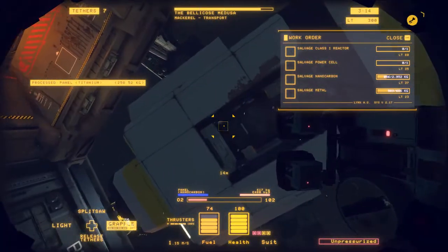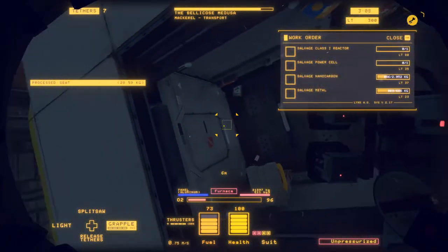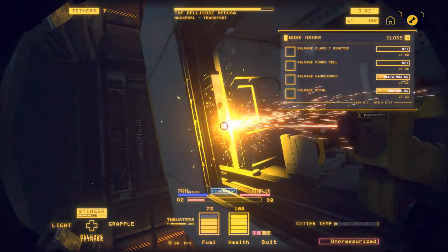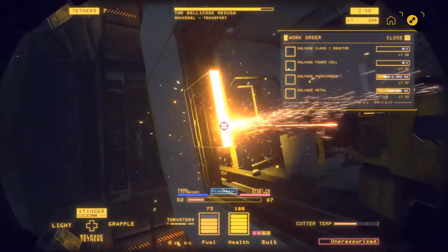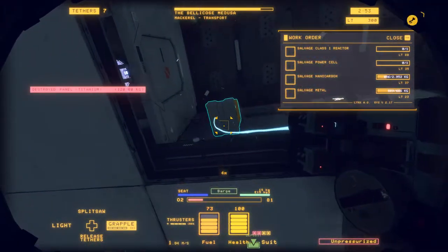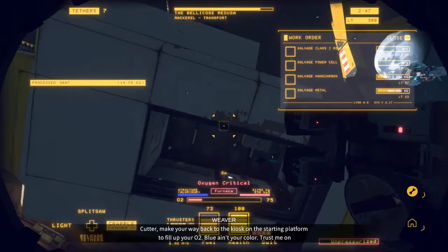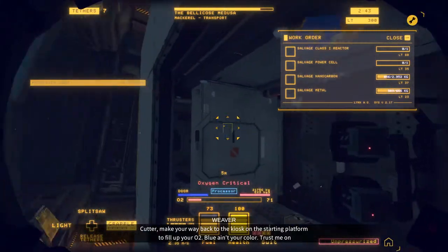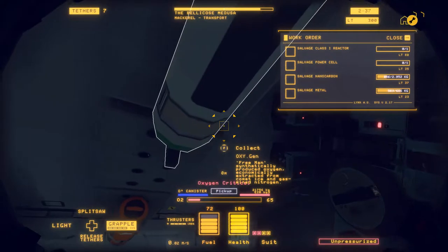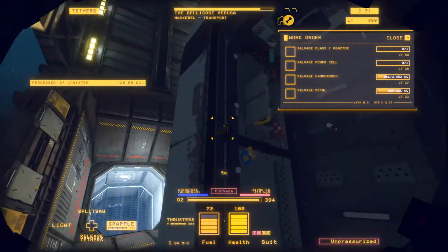I'm not going to be able to get that reactor out unless... let's see, where is the reactor? It's in here. I think I just cut the wrong thing. Oh wow. I've considered this a loss. I've got oxygen here I'll take — there's the oxygen. Now let's see if I can get this reactor out somehow.